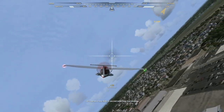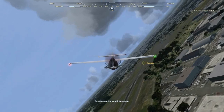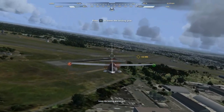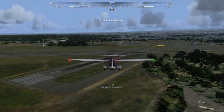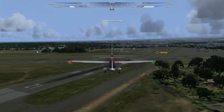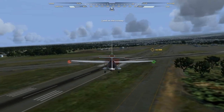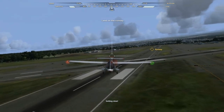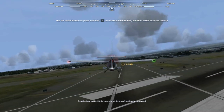Let's put your new skills to use and make your first landing. Turn right and line up with the runway. Lower the landing gear as well. Getting close! Throttle down to idle, lift the nose, and let the aircraft settle onto the ground.